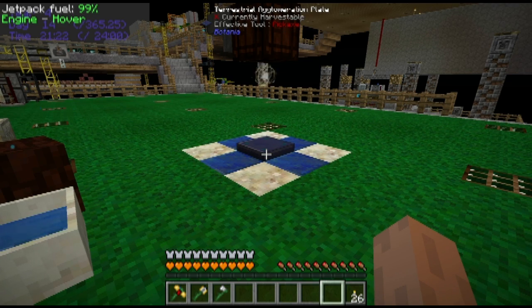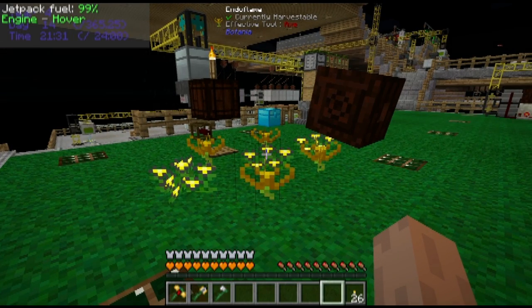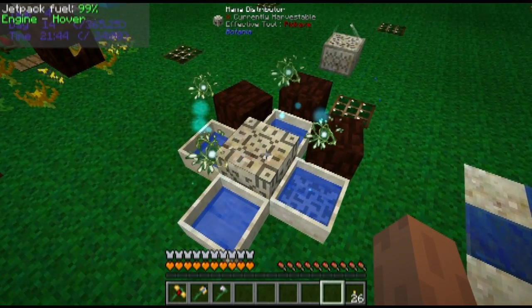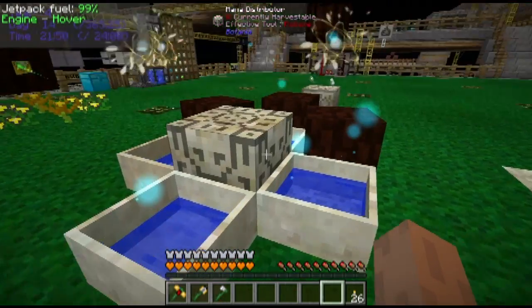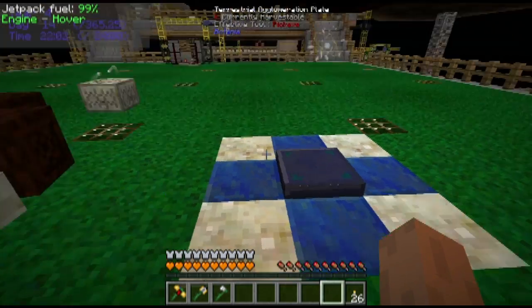I actually really would like to keep more mana on hand, especially since I've got bees continuously coming in and being fed to Begonias. So I actually have sort of a trickle of mana coming in all the time and I do want to be able to store it. So I went ahead and set up a mana distributor with four mana pools to actually accumulate some more mana. Each one of these mana pools has a spark over it, and there's a spark over the Terrestrial Agglomeration Plate, so it actually makes the Terra Steel pretty quickly.